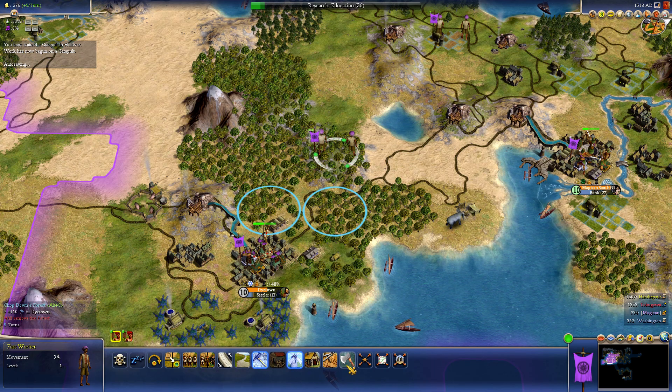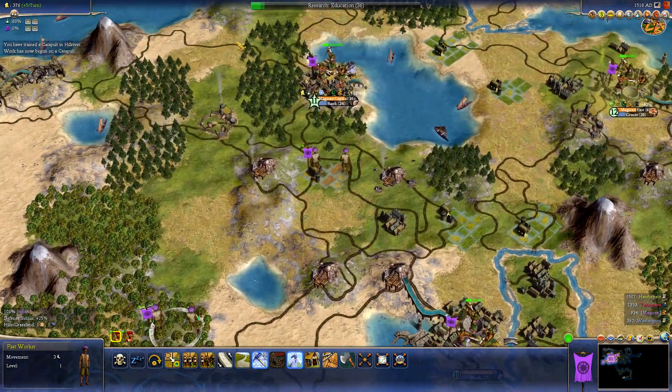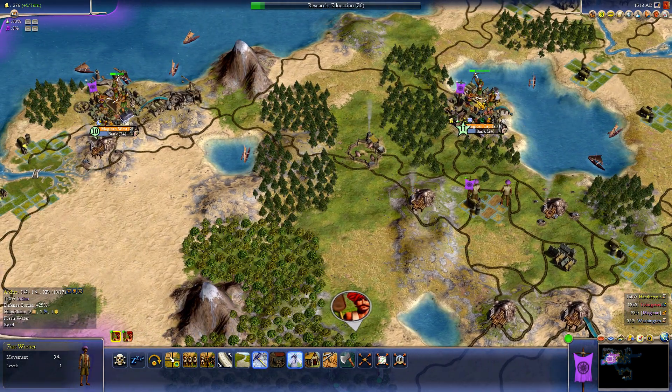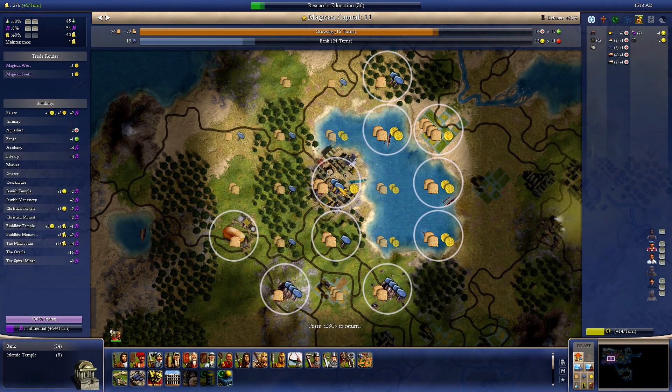Train catapult, train catapult. No, we do not need that right now. Growing 16 — growing 16 — that would be good for all of them.